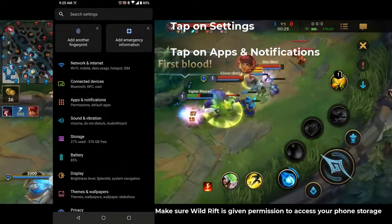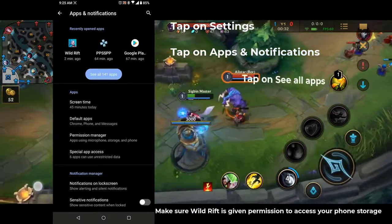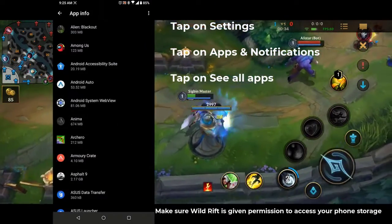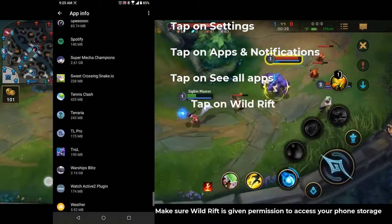Tap on apps and notifications. This allows you to access your phone permission settings. Tap on see all apps — this will show you a list of all apps installed on your phone. Tap on Wild Rift to open the app settings.